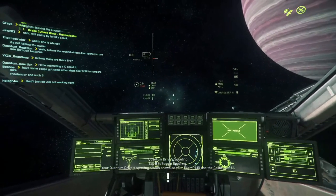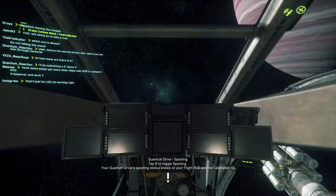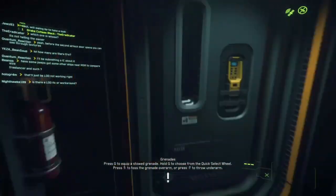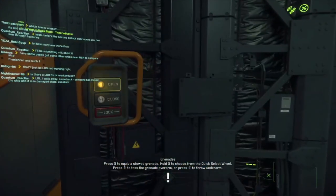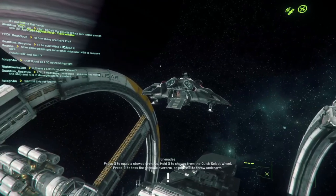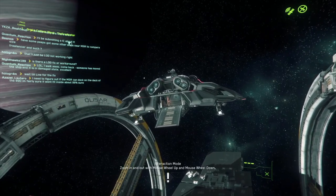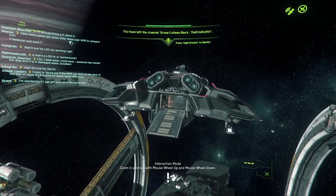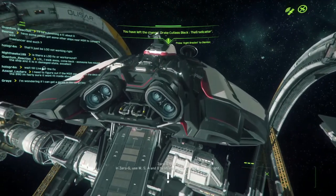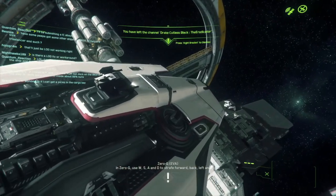I own a Mercury Star Runner and this ship is very beautiful — it looks fantastically well done and I am really looking forward to flying it in the verse. Today in this video we're going to have our very first impression. We'll go inside, see what I like and maybe things I don't like so much. Let's fly in EVA around the ship.